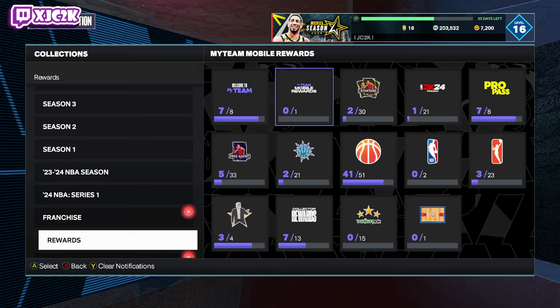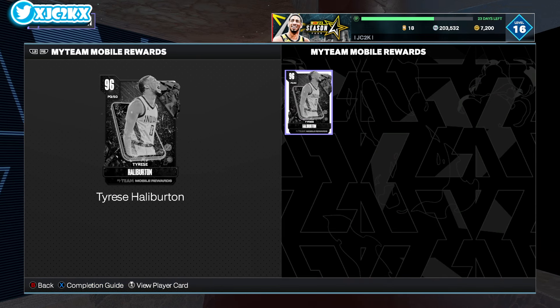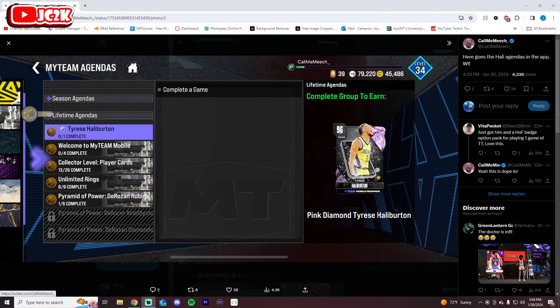That is a massive thing and something we're going to spend a lot of time talking about. But first we're going to talk about how to get this Tyrese Halliburton card — the Pink Diamond reward from MyTeam mobile launching. It's a brand new Pink Diamond Tyrese Halliburton, 96 overall, and all you have to do to get this card is play a game on the mobile app. It's available on both Android and iPhone in the United States.